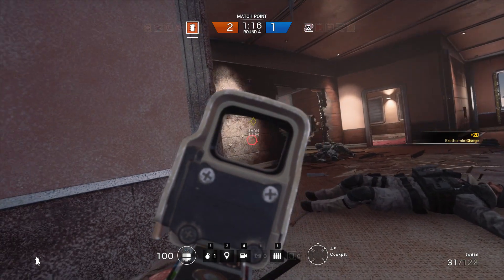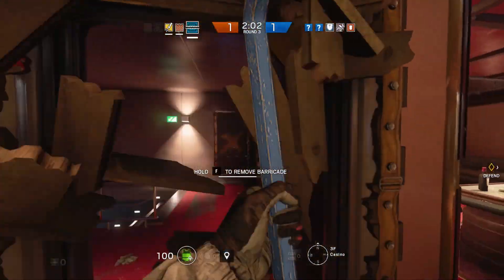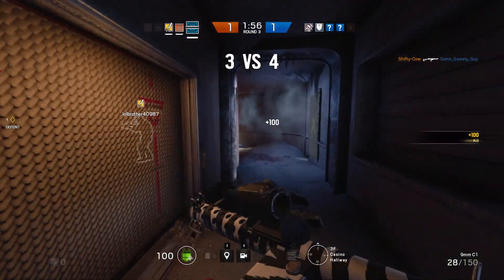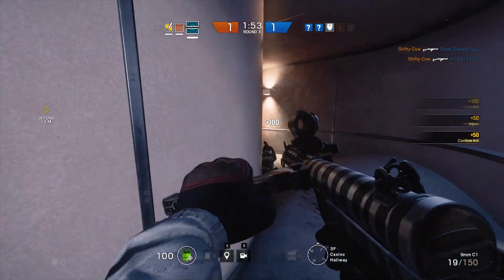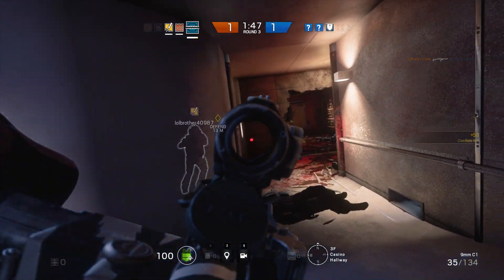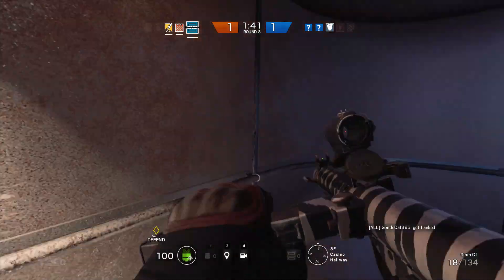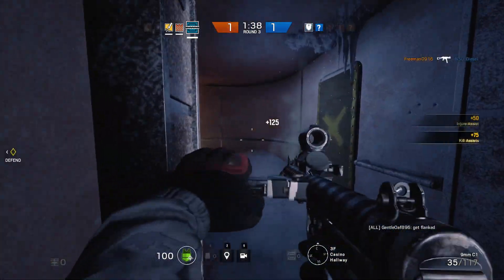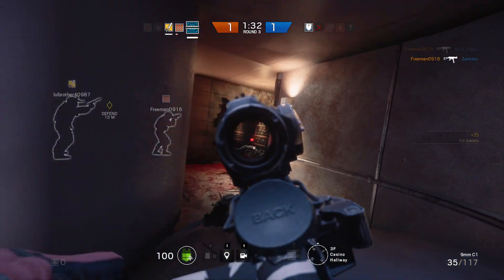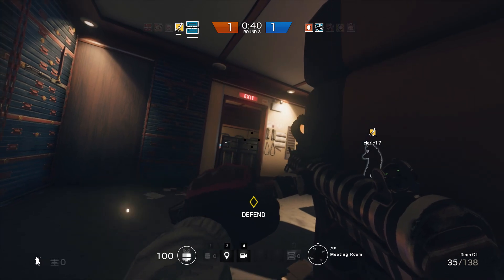Moving on to exclusive operator access — that's something you can't buy standalone, so it's tough to assign a value to it. Basically you're going to get all the operators a week early and you don't have to buy them with renown, which usually would be 25,000 renown. That's going to take a lot of time to grind, or it means not being able to buy a lot of camos. I'd say that's worth anywhere from five to even fifteen dollars depending on who you're talking to, because a lot of people don't have time to grind out 25,000 renown just to buy an operator. You get both operators for free.